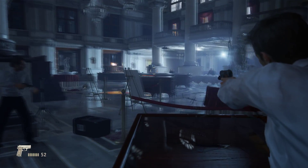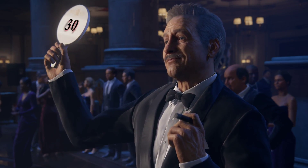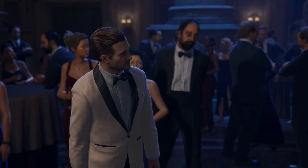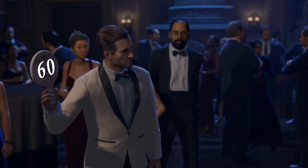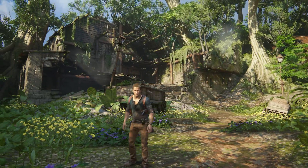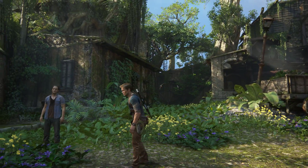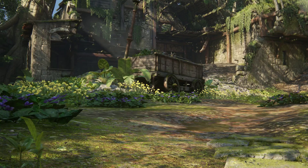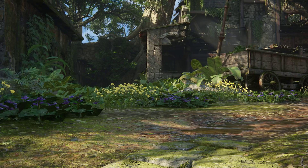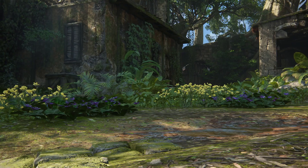Let's refresh ourselves on the basics. Uncharted 4 delivers a full 1080p image at 30 frames per second for the duration of the story mode, while the game's multiplayer instead targets 900p at 60 frames per second. This is combined with an incredibly high quality temporal anti-aliasing solution that eliminates shimmering and helps produce a very clean overall image. While anisotropic filtering isn't perfect and sometimes limited to just 4x, the overall impression is that Uncharted 4 delivers some of the best image quality we've seen in a console game to date.